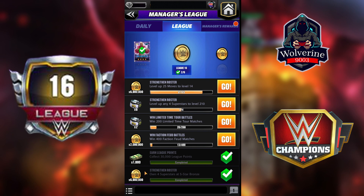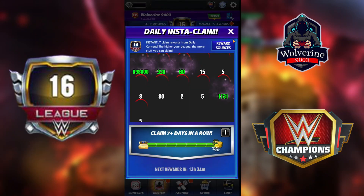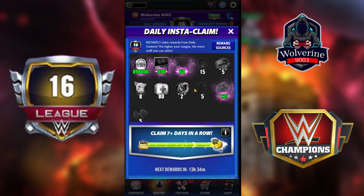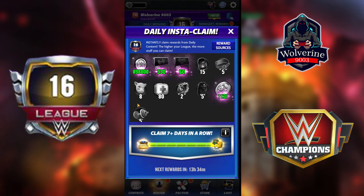I also got four superstars upgraded to five-star bronze and six million coins from that. I have four missions which I'll talk about afterwards, but first I want to talk about this feature that has been updated. When you reach League 16, your daily missions will be completed automatically and you're going to get your managed rewards. When you click Ready, you're going to get tokens, league coins, cashes, or rewards from every daily mission you complete.